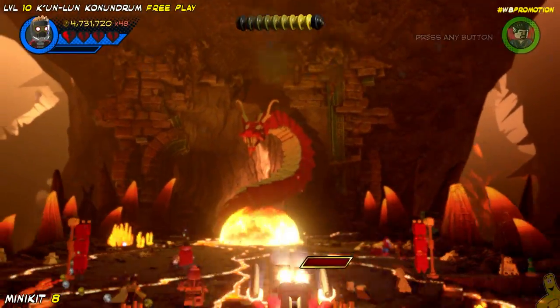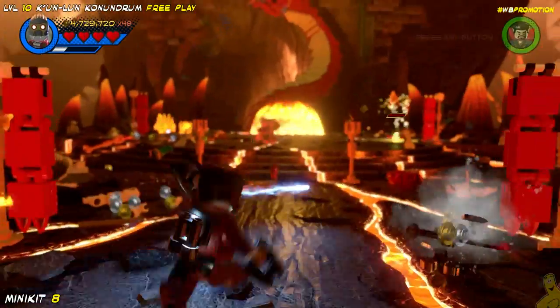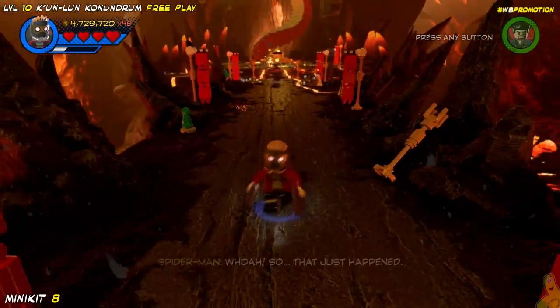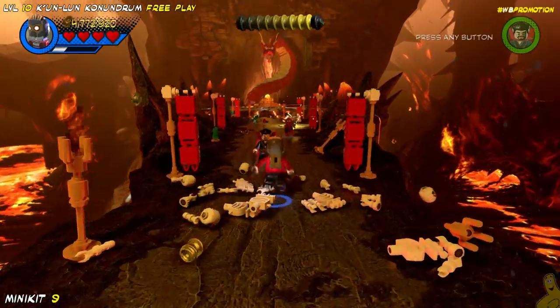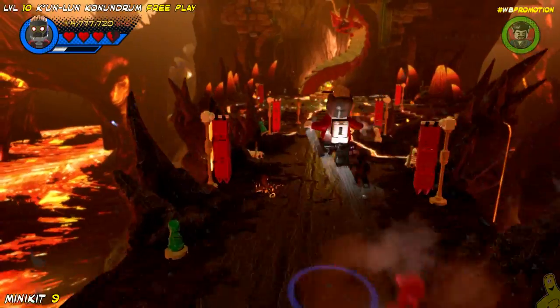Next up, we're going to fly all the way down this path — kind of like we're leaving the area, like we're running from the danger. But it turns out we're actually just going to go collect another minikit down there. So we got eight of the ten, meaning there's only two left. We're going to grab both of those right now before getting into the final battle.